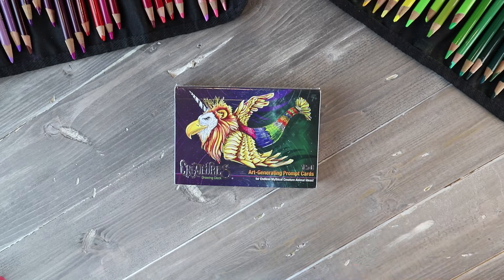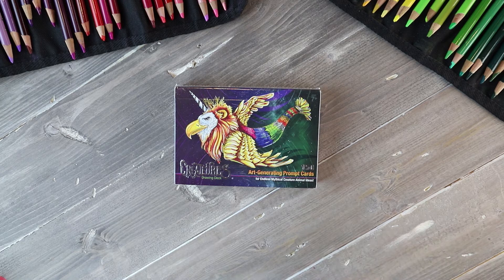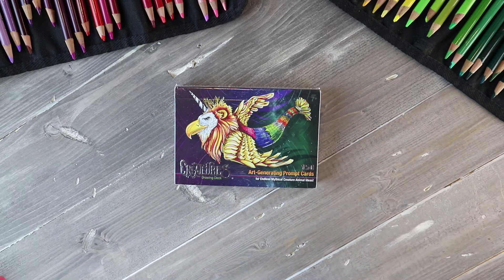This is Creatures Drawing Deck. It's a set of 150 art prompt cards that you mix and match to make crazy imaginative art. It says ages 7 and up, but really any age can play because all the cards are family friendly and there are no winners and losers — it's just creativity.